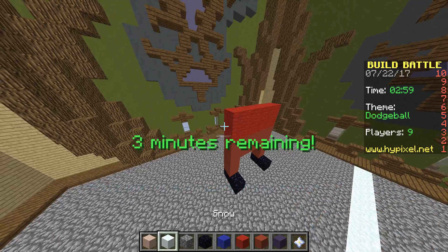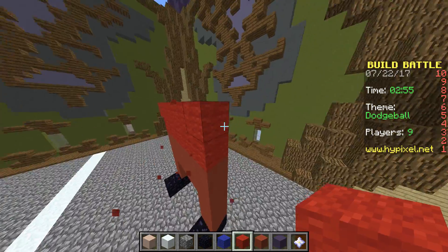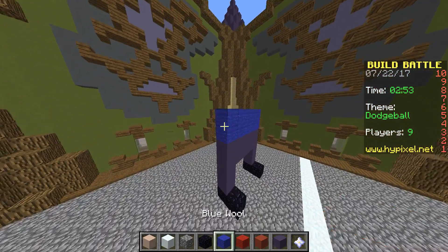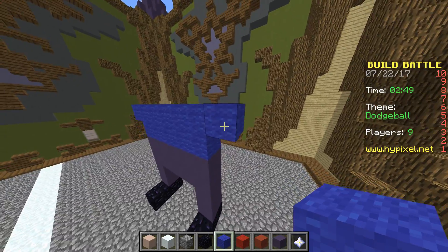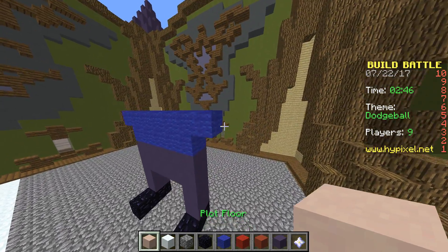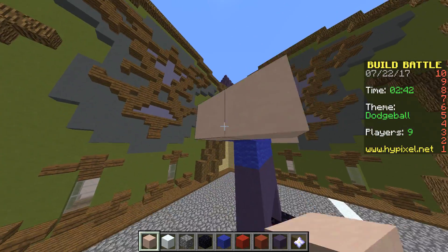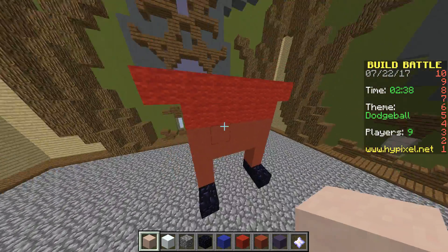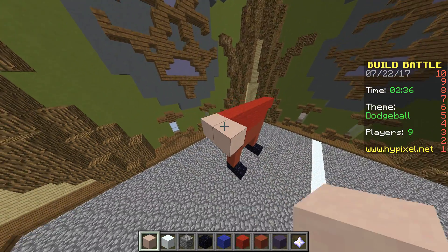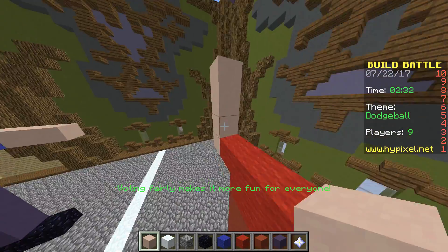Then I need a hat here and here — blue here and blue here. Then I need to bring out the plot floor, the white clay. I need it going like this, and then coming up like this, so that he's like reaching for the dodgeball.